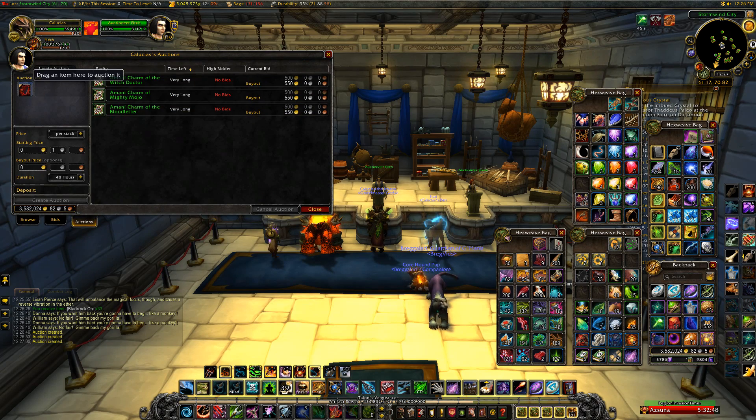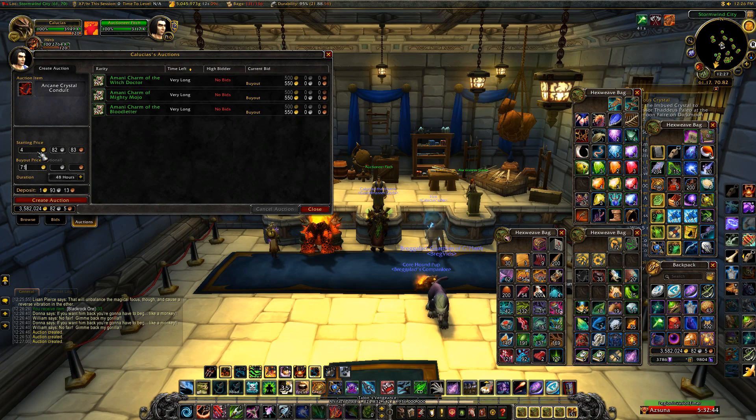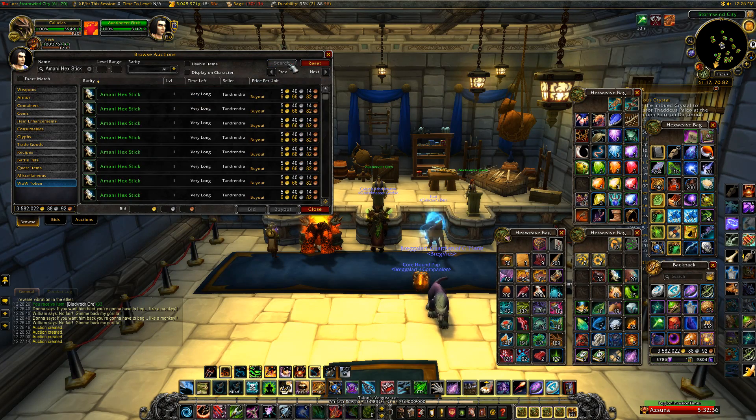How I make gold is the auction house, really. That's pretty obvious — if you want to make gold you have to use the auction house primarily. I make 95 to 99 percent of my gold from the auction house. I do make some gold from world quests, but the vast majority is from the AH.